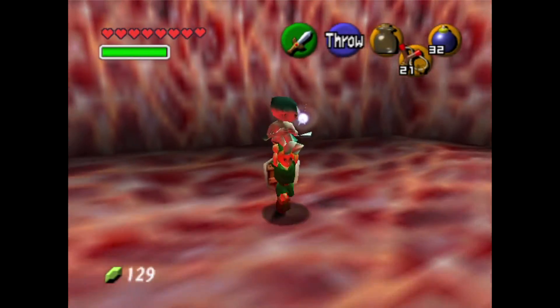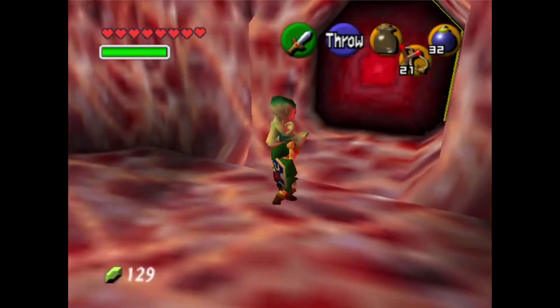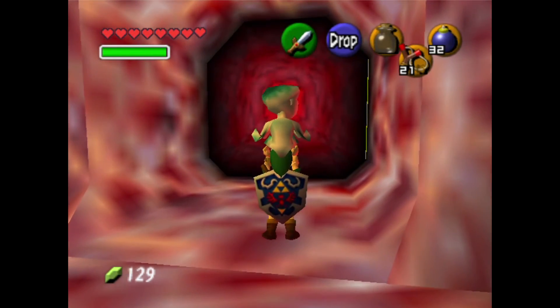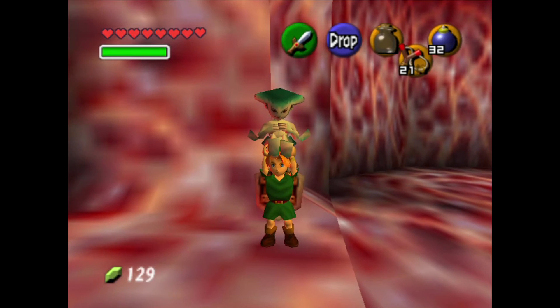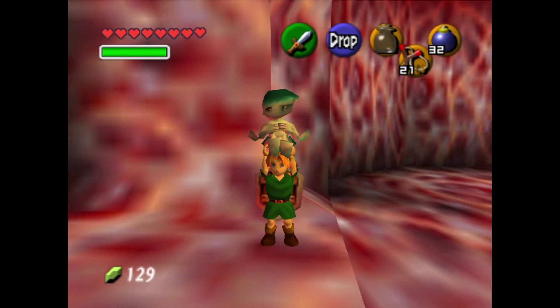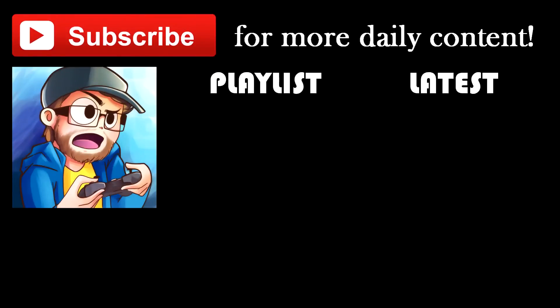This is the boomerang — basically a slingshot except instead of damaging it stuns enemies and it brings things to you. Neat. Come on Ruto, you're getting in the box and we'll deal with her in the next episode. Yep, so I'm Rhino, this is Ruto — I'm Ruto, this is Rhino — we will see you next time!